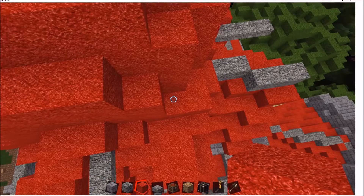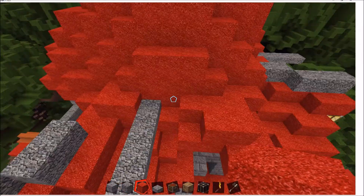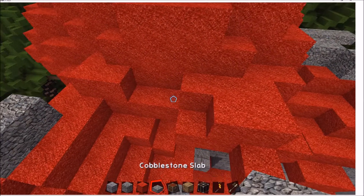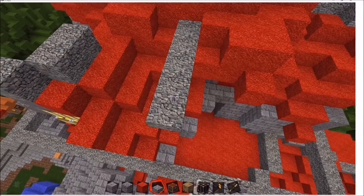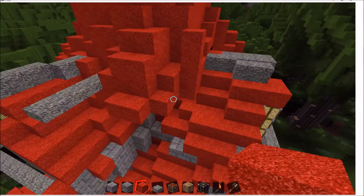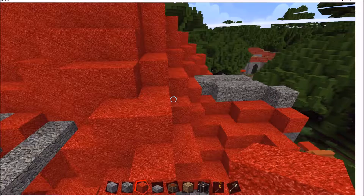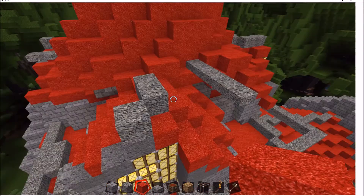Now we can make this one wider as well. This is where we want to end up. We're five outs on this side and five outs from the other side as well, so now all these are in the right position.